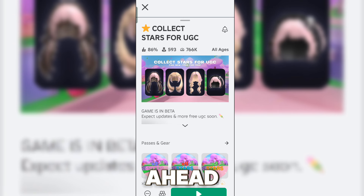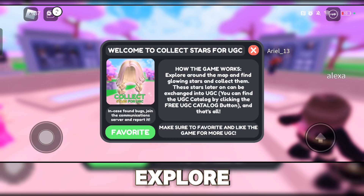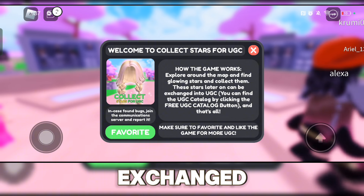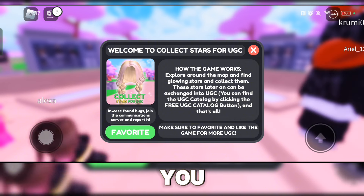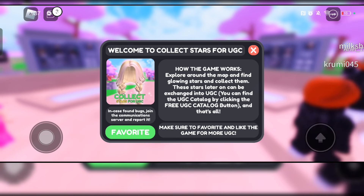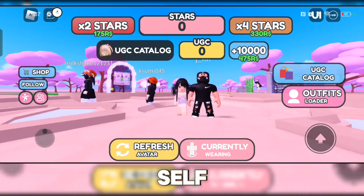Now that we're sure we're playing the legit game, let's join the experience. The game explains how it works: you explore the map, find glowing stars, and collect them. These stars can later be exchanged for UGC items. You can find the UGC catalog by clicking the 'Free UGC Catalog' button. Also make sure to favorite and like the game for free UGC.